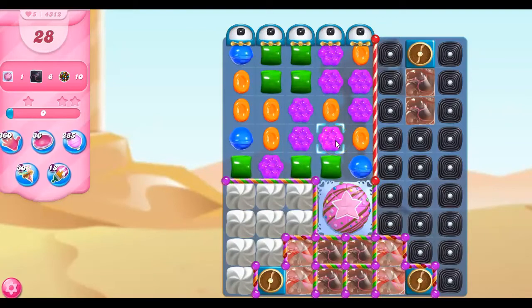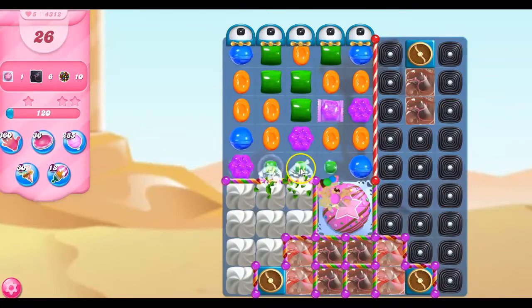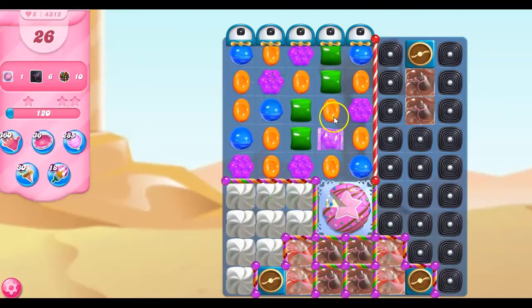So I like this move here. We also have licorice that can come down from here. We really need to construct some good things here. I want to make a color bomb with the orange. I don't quite have it all together yet, though. Or at all, or ever.